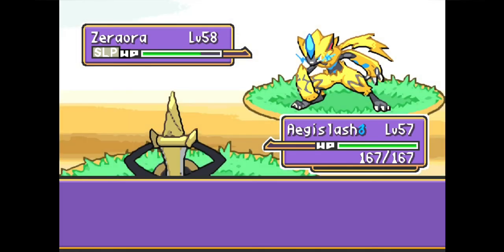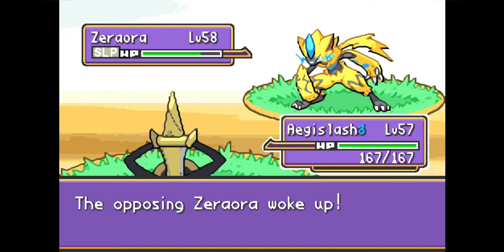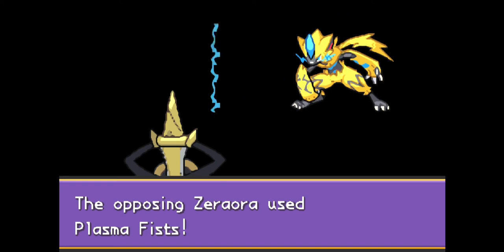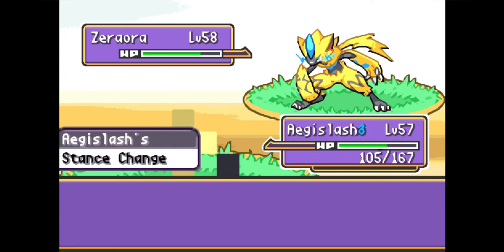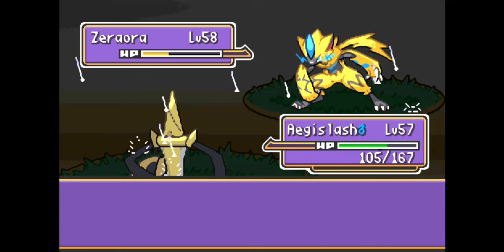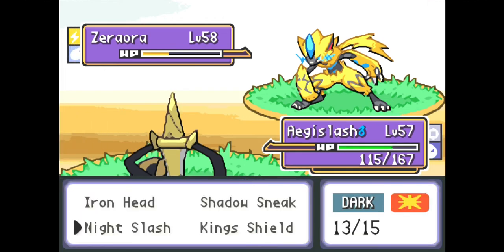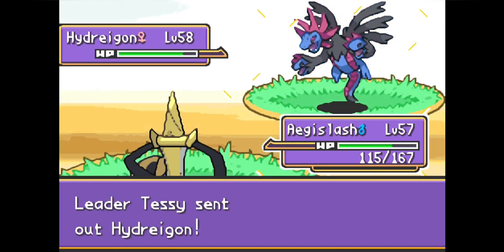We need to predict whether Zeraora stays asleep or wakes up — a 50/50 — so we go for the greedy play and click Night Slash. Zeraora wakes up and attacks with Plasma Fists; we should have used King's Shield, but luckily Aegislash is still in its Defense Stance. This is the benefit of Aegislash's low speed stat: it can take a hit in the Defense Stance, then switch to Blade Stance to retaliate with greater Attack. The Defense Stance provides greater Defense, and the Blade Stance provides greater Attack — that's the general idea of how to play Aegislash.